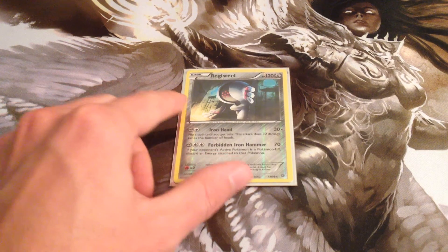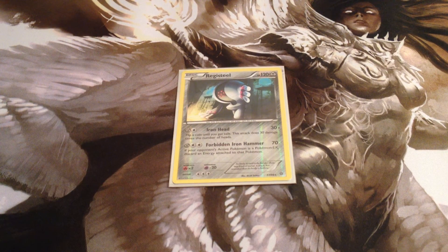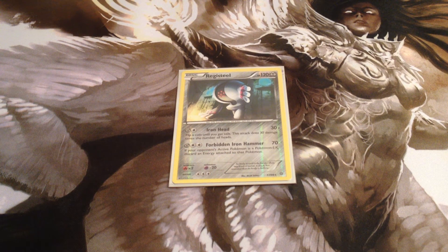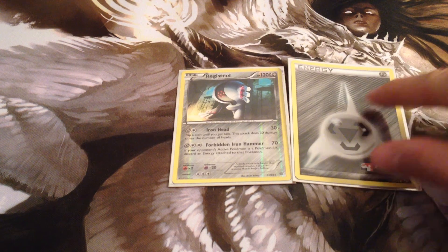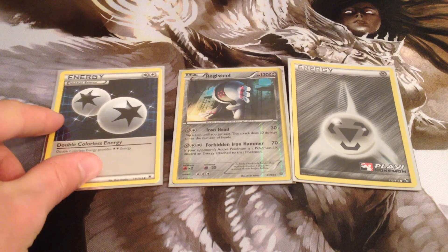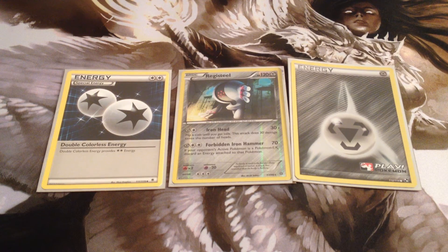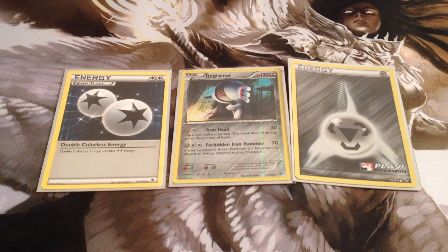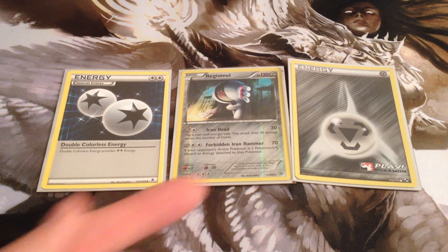It's a great way to hurt an opponent, set them back a turn, and then give them a difficult choice, because you just dealt 70 damage — potentially 90 if you're using Muscle Band — and they have to decide: is it worth investing that extra energy, or do they just let it go and give you the prizes? And when you're thinking Metal Deck, just one Metal and one Double Colorless means your first turn energy attachment and then your DCE on turn two is all you need to get this attack up and going.